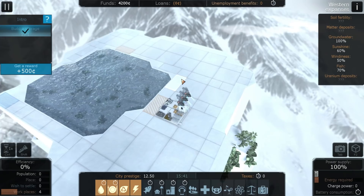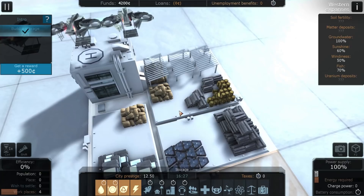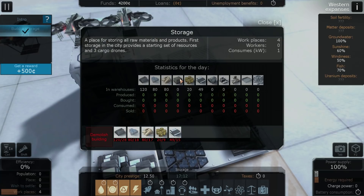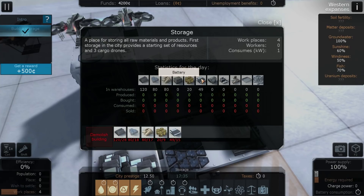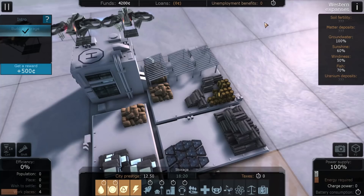So that gives us essentially a storage yard. Clicking on it: we've got 120 matter — a generic building material — 80 water, 80 grain, no fish, 20 uranium (be careful with that), 49 battery, and no engine, appliances, furniture, gadgets, or garbage. No garbage is quite good — can we not just jettison the garbage back into space? We also have three little automated drone things that can dash about and help us.